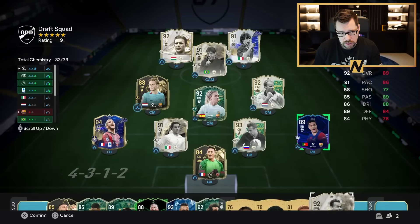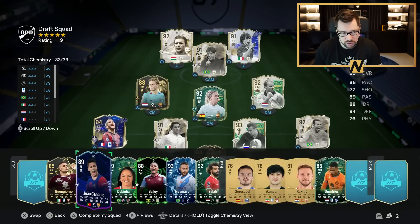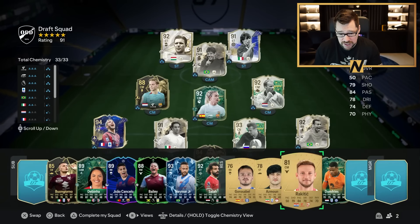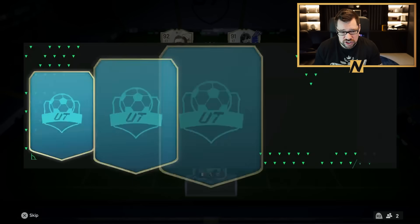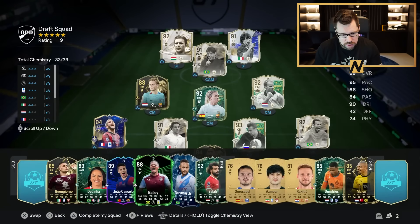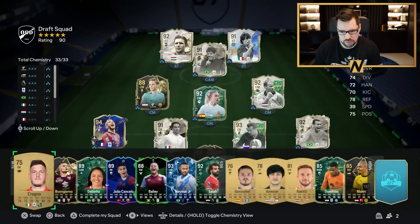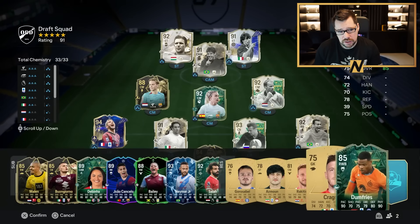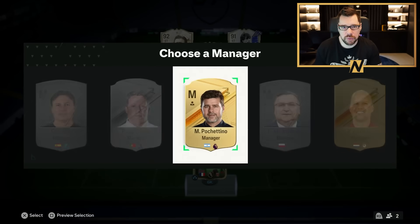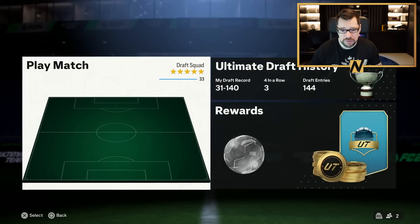93 Neymar! That is a huge upgrade on Rakitic — takes us to a 1-2-4 currently. 92 Cafu! Look at the icons in this team — we've got seven icons in this draft, plus Salah, Neymar, and Hernandez Team of the Year. It is actually a beast of a draft. The last pick unfortunately is only Donnell Marlon. In goal — your selfie, that's why. We're ending on a 1-2-4, not a 1-2-5 or a 1-2-6. None of these drafts kind of hit how we would have liked, but it's still a cool draft that would be really fun to play.